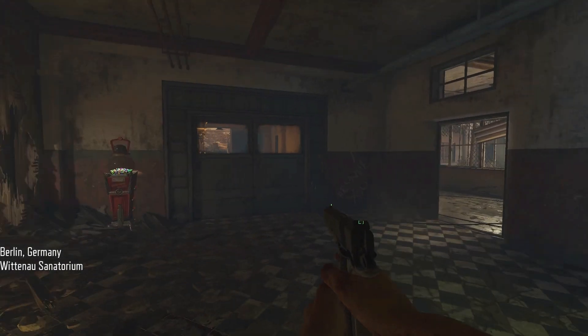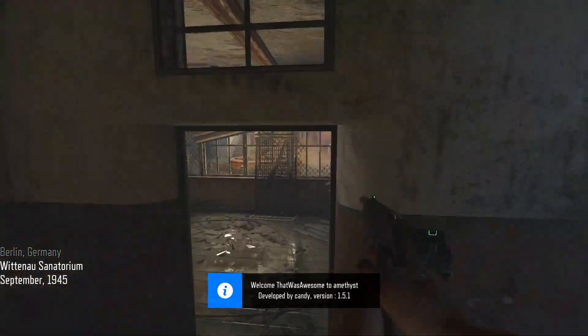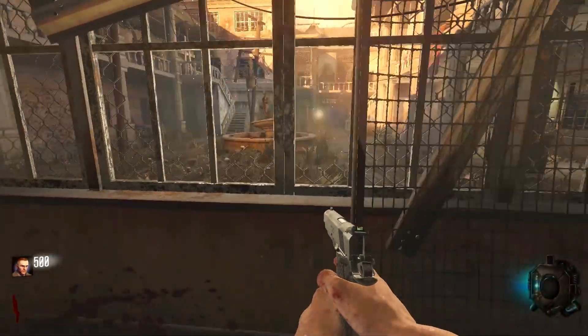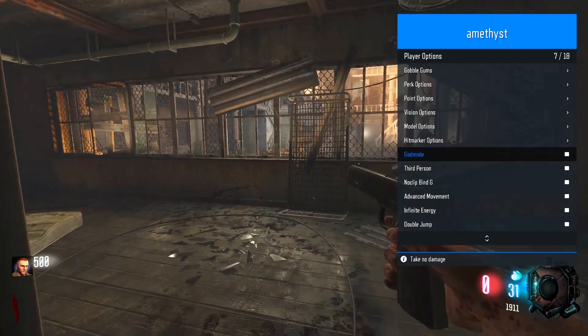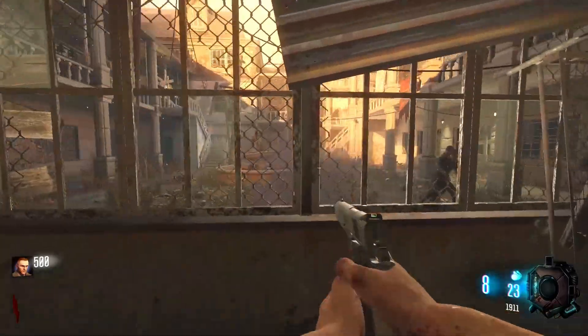Hello everyone, and welcome back to Outside Chronicles. Today we're taking a look at Verruckt, the second map ever made in Call of Duty Zombies. What a beautiful place this sanatorium is. Just like before, let me go ahead and turn on God Mode as well as Noclip, and let's start taking a look outside this here map.